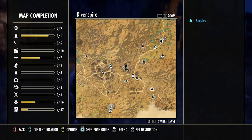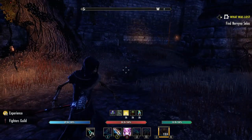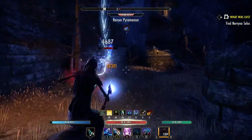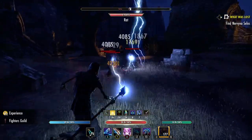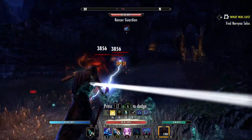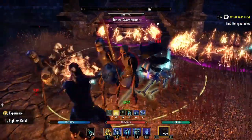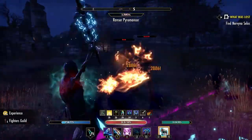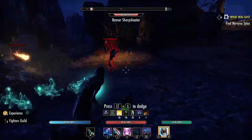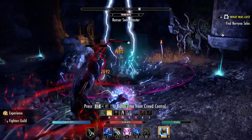Inside this area it's not going to show you a map, but it's like a little square. All you do is run around in this square and kill the skeletons. There's some over here, over here, over here — I like to gather them all up and get as many going as I can. A lot of AOE damage helps.